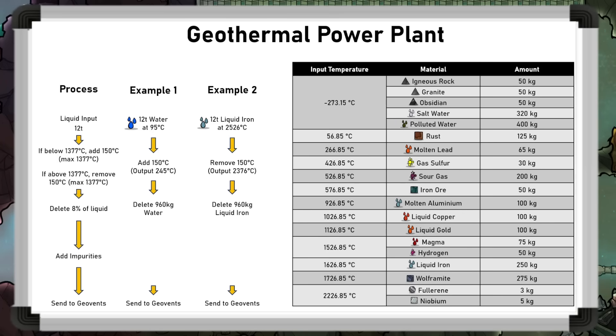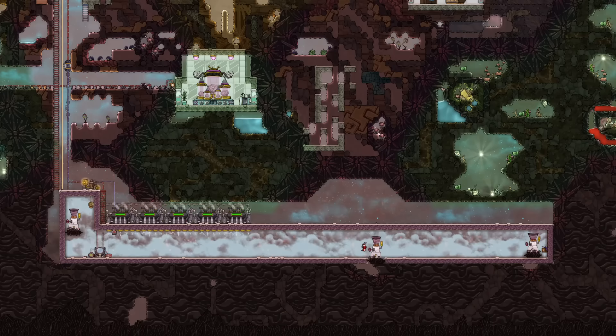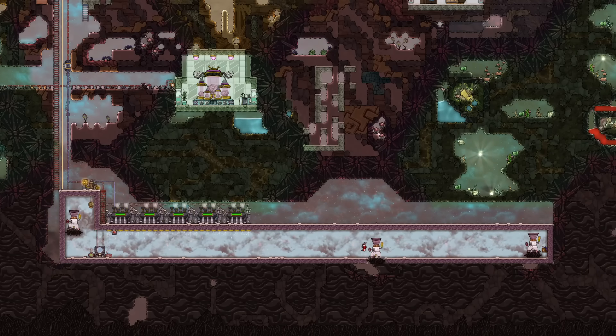Here's the full list: as long as the liquid input temperature is high enough, impurities will spawn. For example, igneous rock, granite, obsidian, salt water, and polluted water will always spawn for any liquid batch. The materials outputted appear at the output temperature, meaning they take their solid, liquid, or gas form based on this. This also shows the second theoretical use of the geothermal power plant: making rare resources, possibly including fullerene and niobium, both of which are space materials.